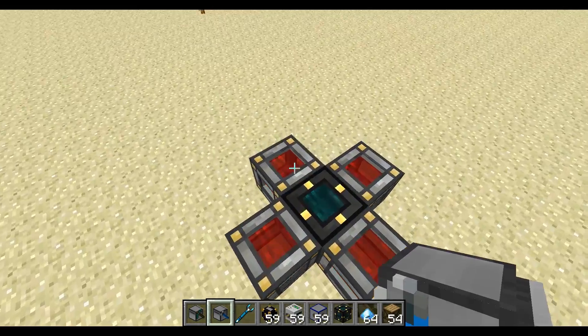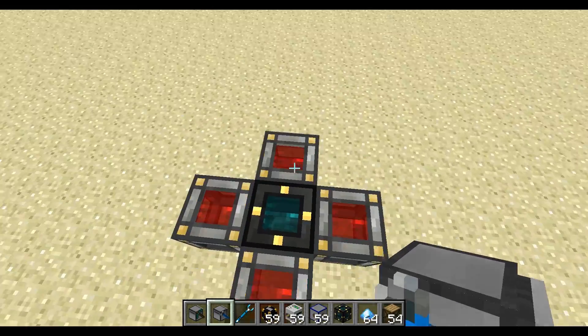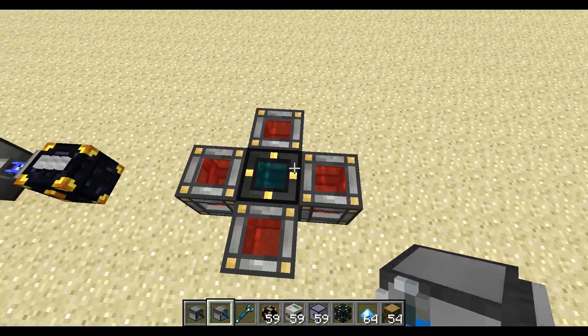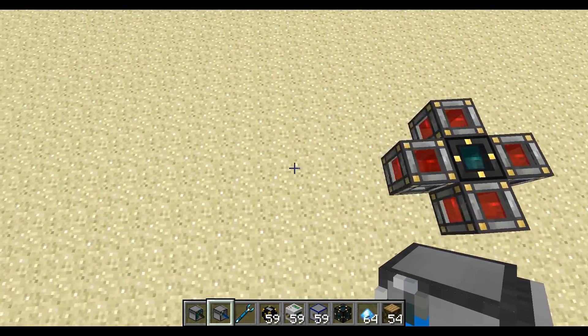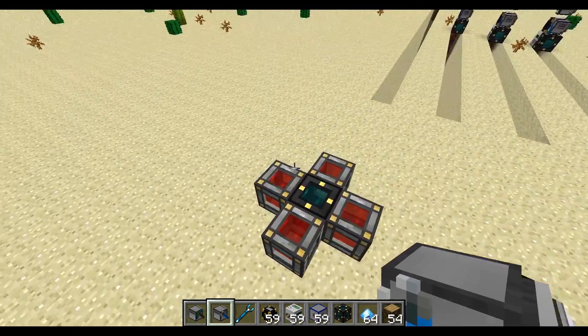Over here, I have redstone energy cells hooked up to the energy tesseract — this is just for demonstration. You might have this tesseract hooked up to your main BuildCraft power or whatever.